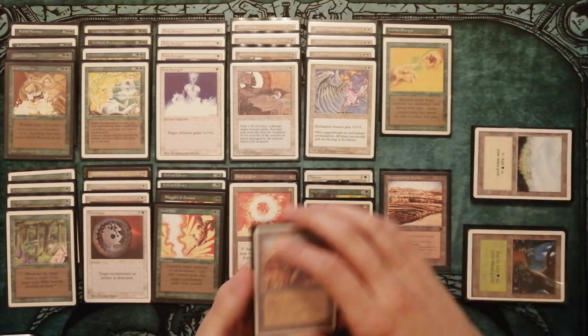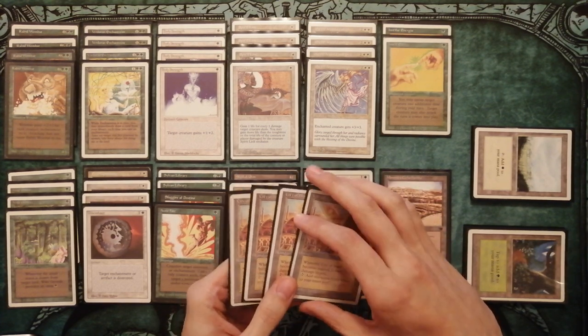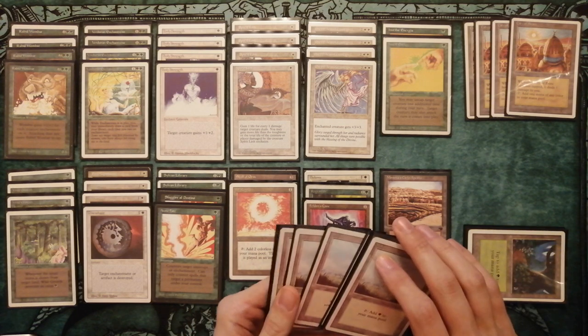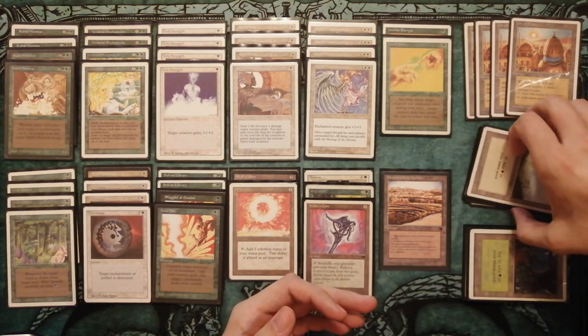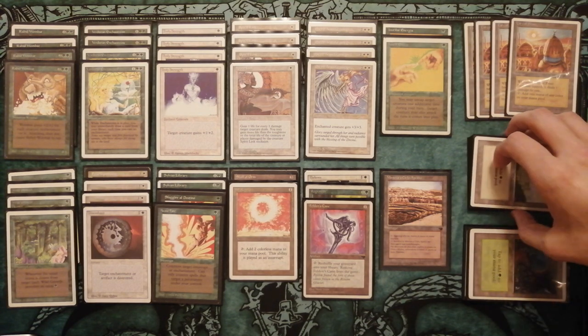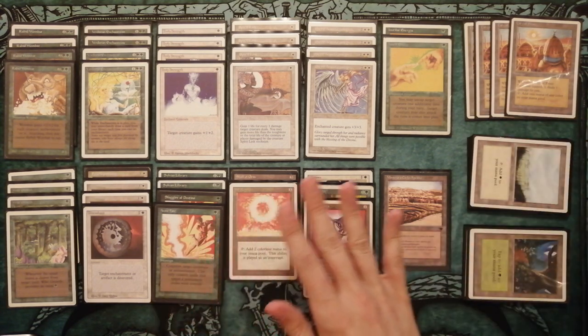The deck contains four copies of City of Brass, eight Plains, and eight Forests. The deck is funny but really powerful, so I don't use a sideboard here.